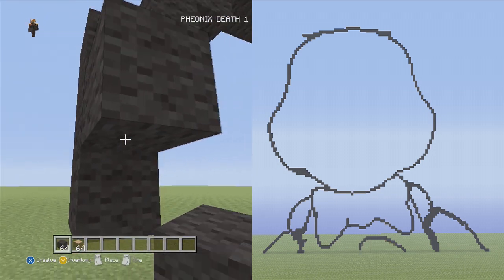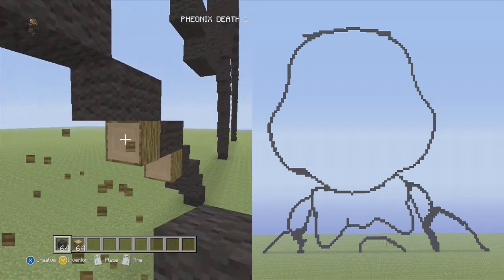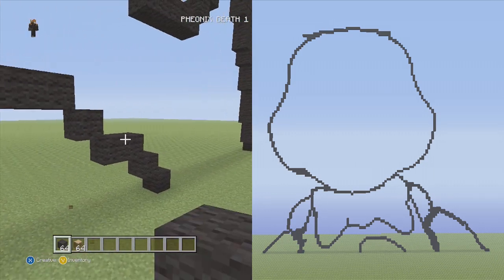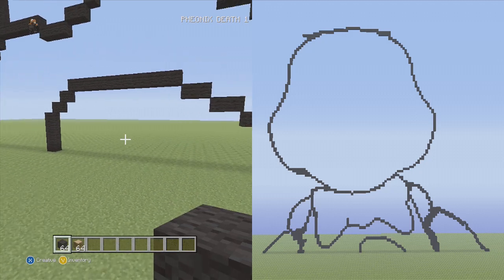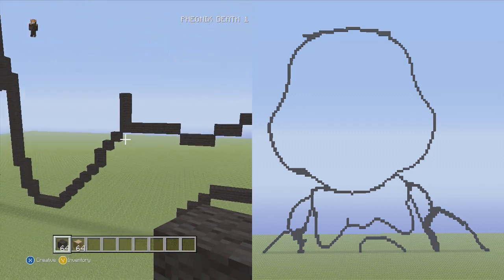Get rid of the placement blocks now. So that should be it for her stomach. And looking at the second screen, you can see that the bottom half looks pretty developed now. All we need to do is finish the face and the ears.